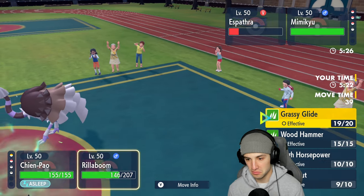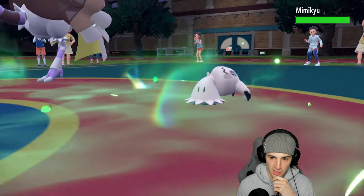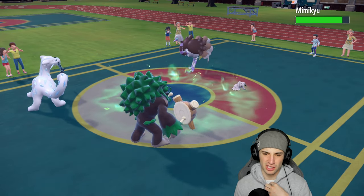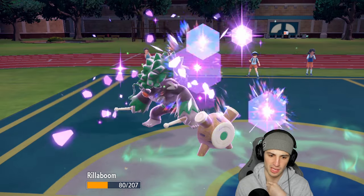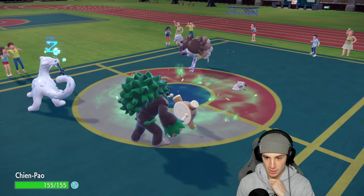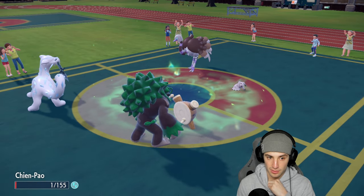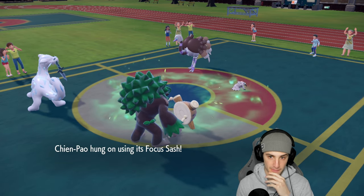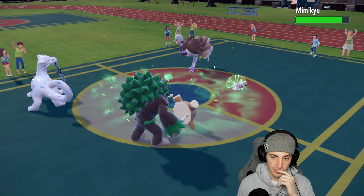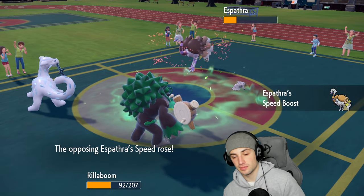Gravity's gone. I try to take out Espatha — it doesn't protect, so we take off the skies. They still have Ursaluna in the back. Espatha could double down into Shenpao, but Rollaboom soaks — special defense drops. Shenpao is still asleep. They go for Play Rough into the Sash, and from here I just need Shenpao to wake up.